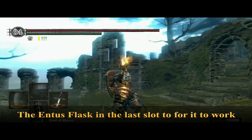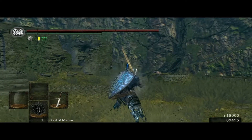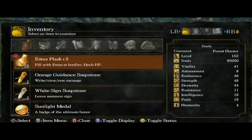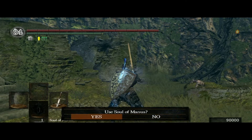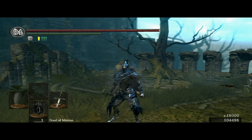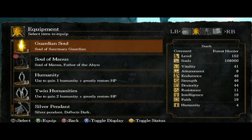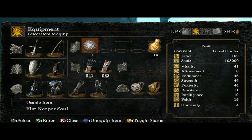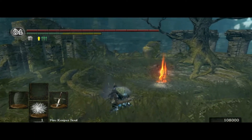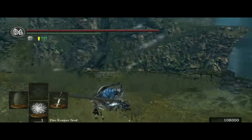You need a boss soul and a weapon that can do the soul animation. You can also do this with a Fire Keeper Soul. Just do this animation again, and there you go.